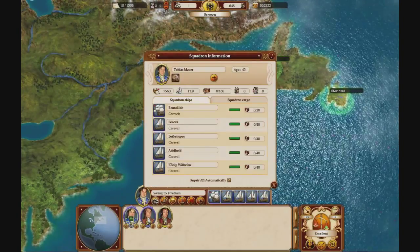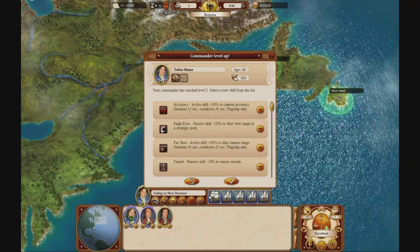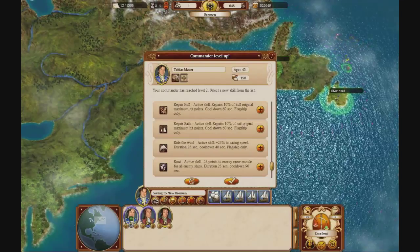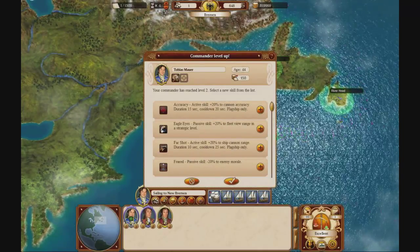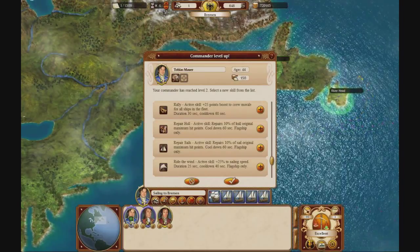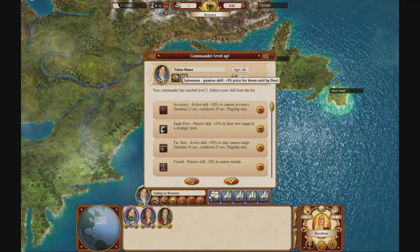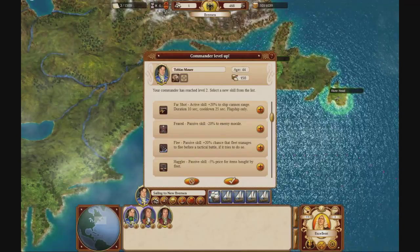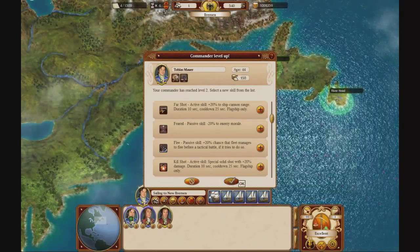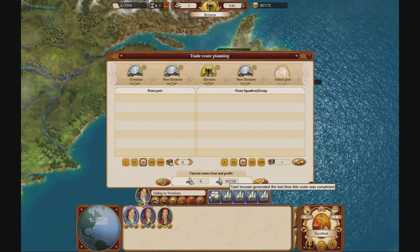One of my commanders gained a level — I'm going to level him up. He's a good trader. I want him to get more money. Right here you get more for selling, and you can also buy cheaper. Alright, so now he'll spend less money and make more money. This ship line is making 162,000 bucks for us every 9 months.